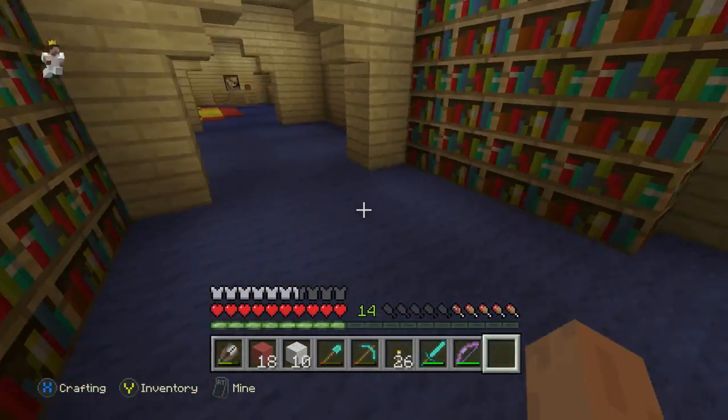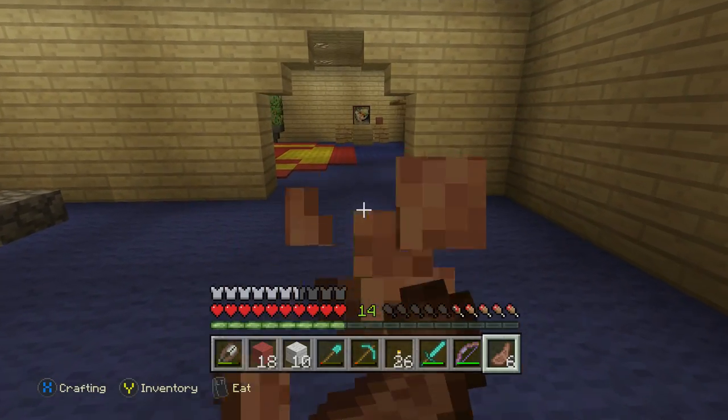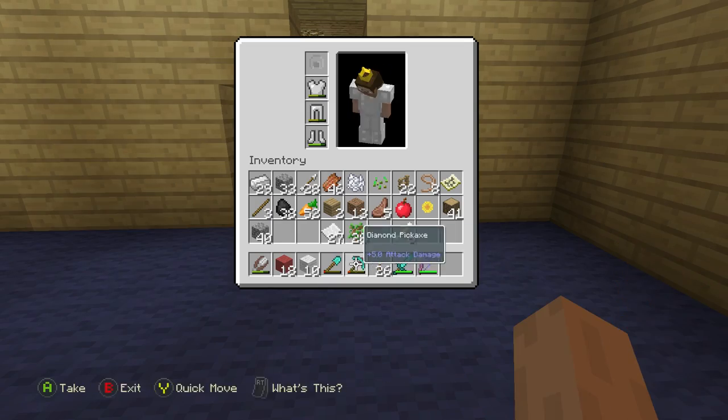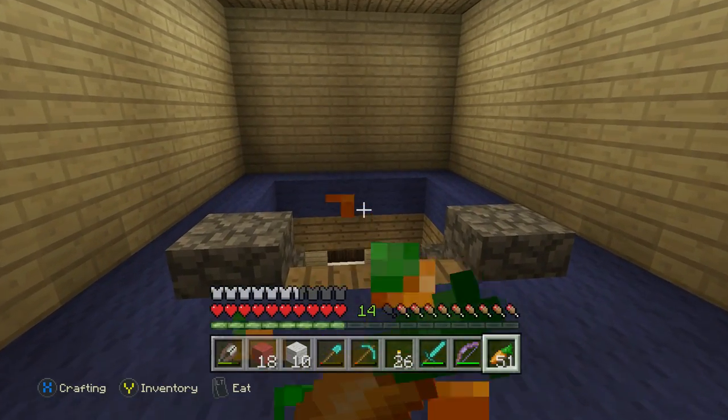We're gonna start the day off right — first off we need some snacks, so we're gonna eat ourselves some delicious and nutritious cooked mutton really quick, and then we're gonna follow that up with some delicious and nutritious carrots. Mm-mm-mm, these carrots are delicious.